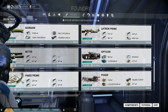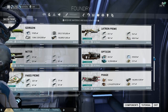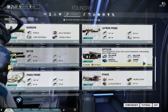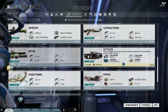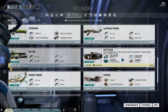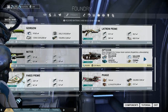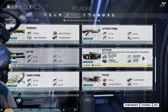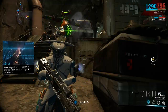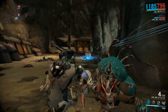The blueprint for this was obtained from the Energy Lab, or the Corpus Lab. It did need 5 Fieldron for it. It's 20 Gallium, 1 Forma, and 600 Cryotic. The Cryotic you get from excavation missions, Forma you've got to build, Fieldron you've got to build. Gallium — I keep getting told Mars is best for that. I could personally see this becoming not just powerful, but very, very useful.